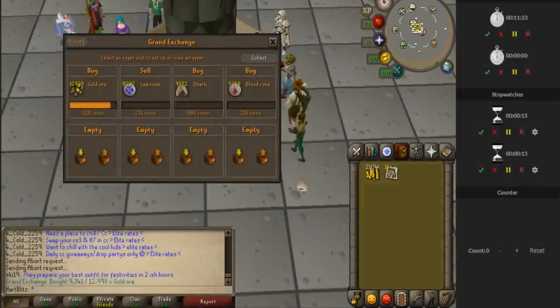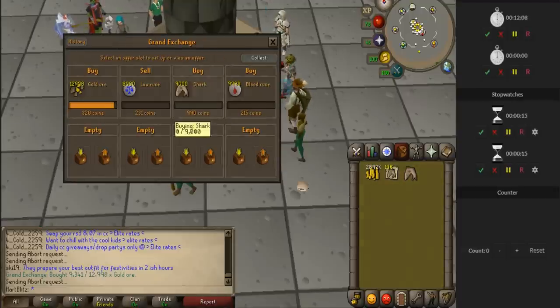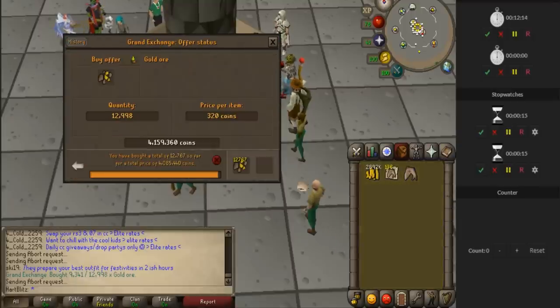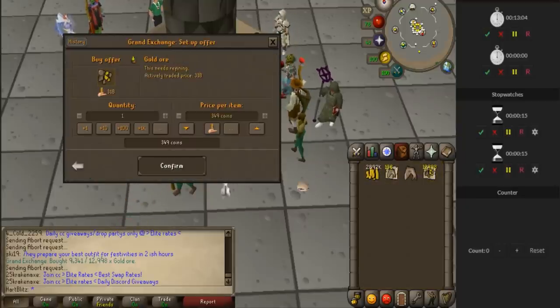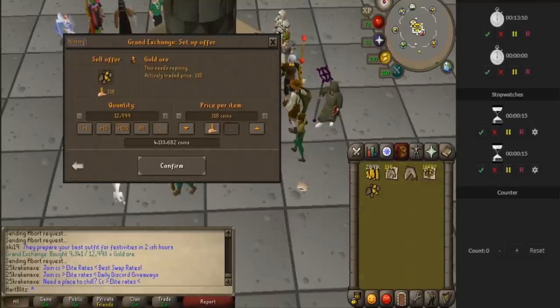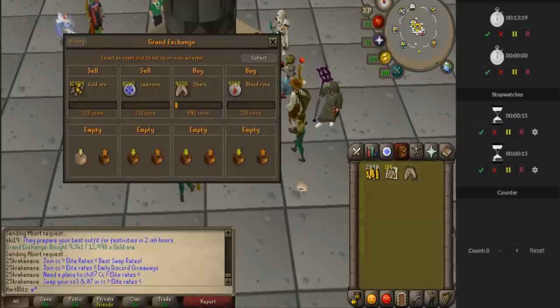Ironically, I wasn't undercutting anyone but someone was undercutting me — that's why none were selling. I'll go ahead and undercut them, hopefully I can buy them quicker. Gold ore is almost done, and if I can get those sharks that's going to be a pretty big margin. These gold ores sold. I bought them for 320 so I can sell them for 323 — not a great margin but better than nothing. The sharks are buying a lot faster now that I undercut the person. I hate undercutting but sometimes you have to.